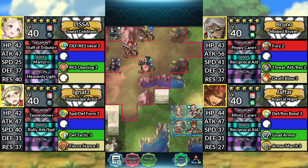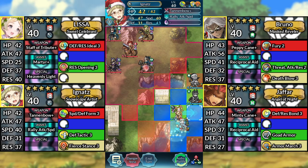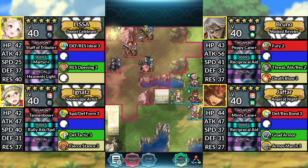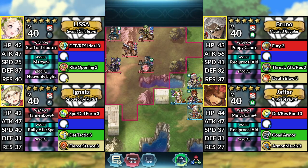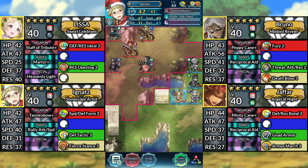For turn 1, move Bruno and Jafar up 2 spaces. Move Ignaut up to the right. Then move Lyssa up. For turn 2, move Bruno, Jafar, and Ignaut up 1 space. Then end your turn.